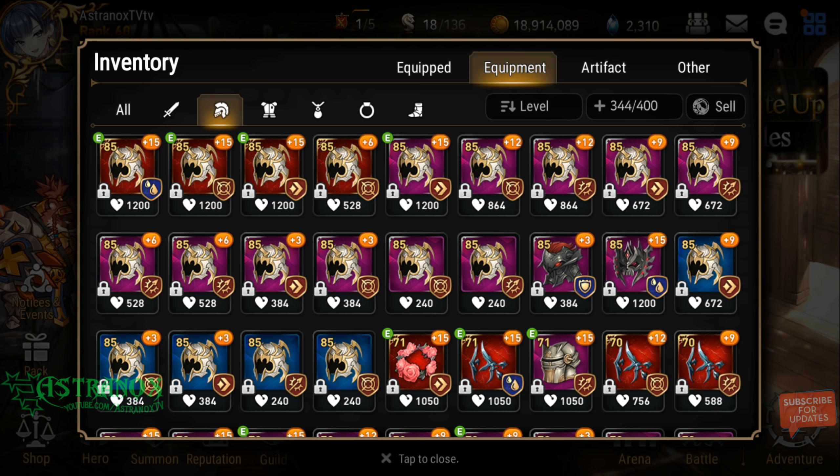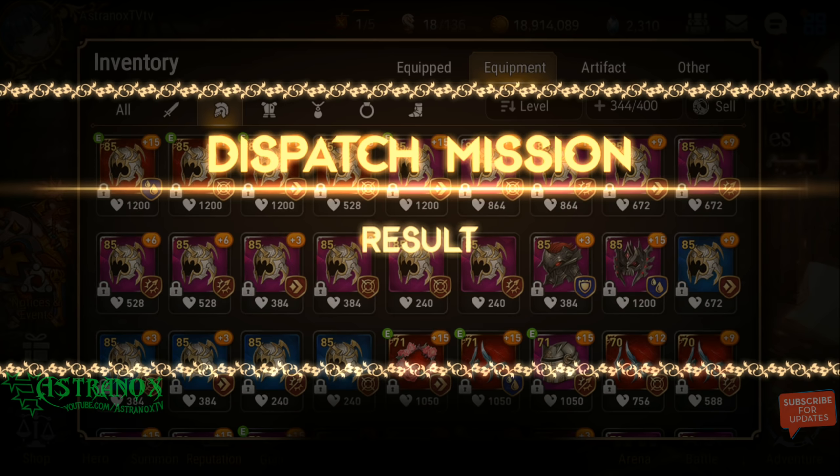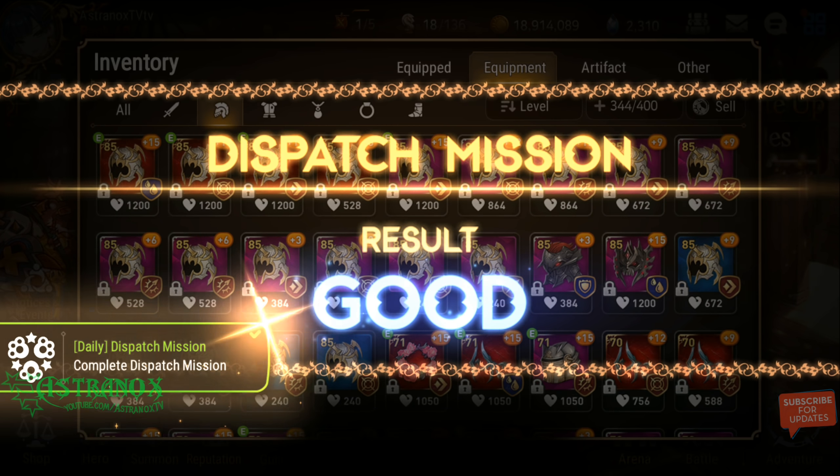In mid game or late game you can be way more picky depending on how the item rolls. Leaving pure speed rare gear at plus 6 enhancement for your combat readiness booster in PvP is smart, and it's going to save you a lot of materials and gold.